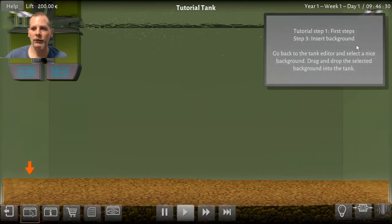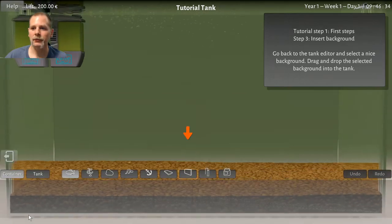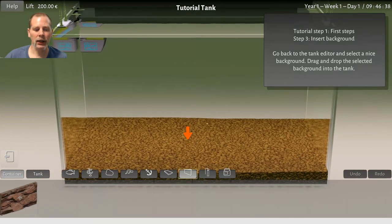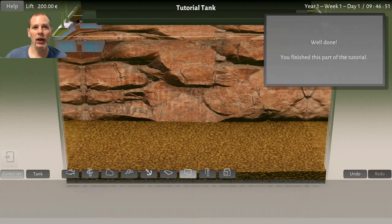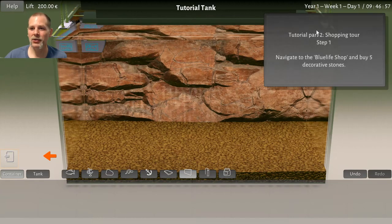What do we need to do? Go to the tank editor and select a nice background — drag and drop to select a background. We're going to pick a background here. They only have one so far. I assume they're going to be adding more content. We finished this part of the tutorial.